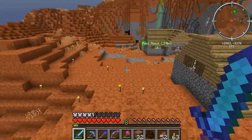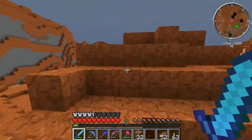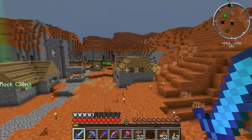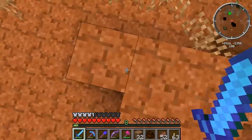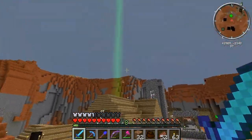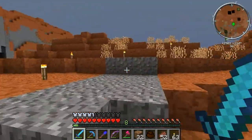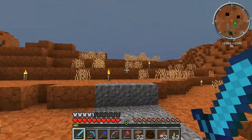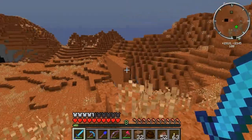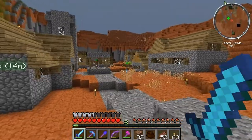I had no idea that this sort of place existed. If I had known, I probably would have tried to find a place like this before I settled down. Look at the color of this — it's called Red Rock, but that is orange. I put my waypoint down. The one problem with this area is that there's no trees anywhere. Obviously I could go — there's a snow biome not far that way — so it's not impossible to import trees, but that's the one problem.